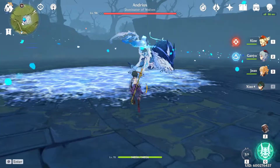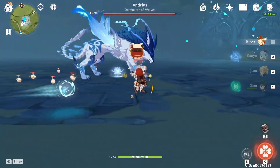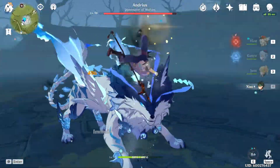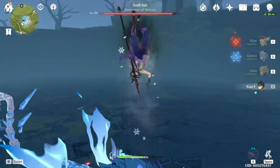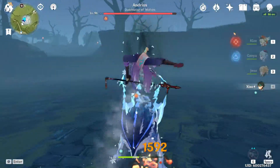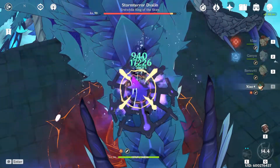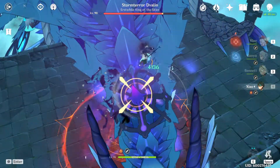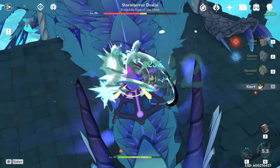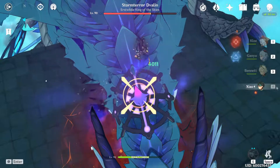Against bosses like Boreas and Childe, you can't spam plunging attacks freely because you'll get hit mid-jump and launched. Against Childe specifically, use normal attacks until you can get him staggered. Against Boreas, don't even try — he's immune to both Cryo and Anemo in both phases. Against Dvalin, Xiao is actually pretty good once the shield is broken and Dvalin is down. In the footage shown, Xiao is only at ascension phase 4 with level 6 talents and is still doing half of Dvalin's HP on the final domain level.